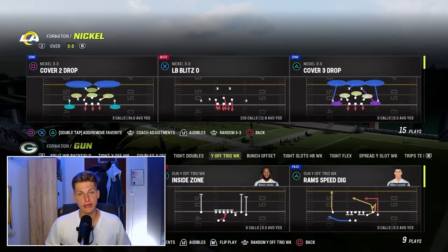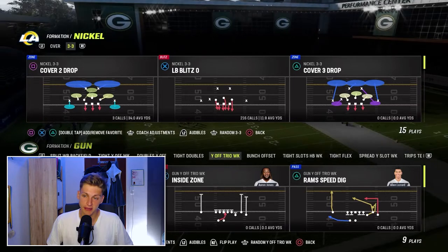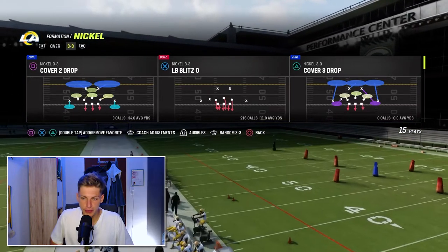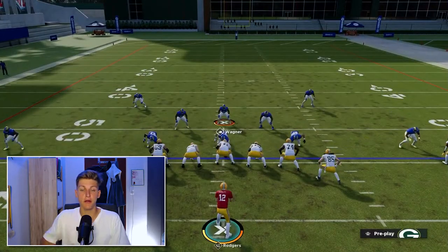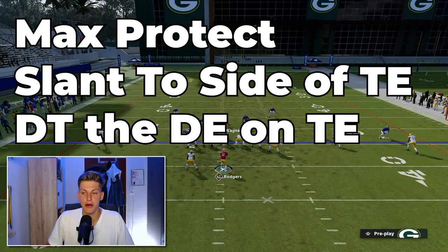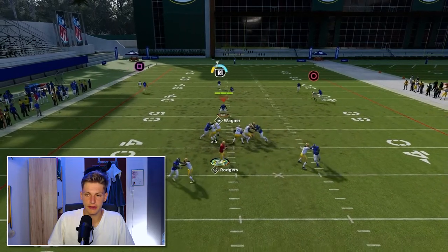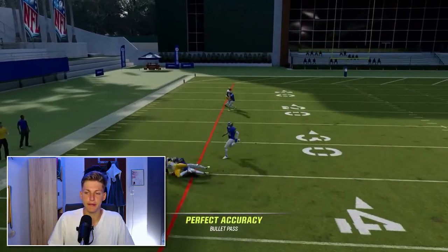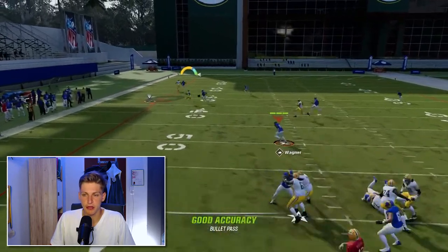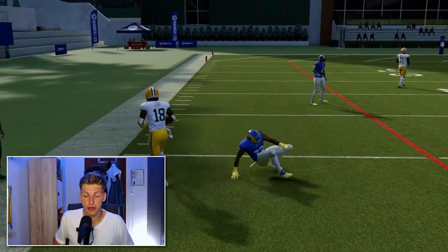As most people are in shotgun, we'll need a blitz pickup out of shotgun as well. Quite important for this is that you have the running back and the tight end on opposite sides. We're going to call RAM speed dig out of the wide off trio weak. We'll call the same defense. We're going to max protect, slant to the side of the tight end, and then double team on that side as well. This is how it looks — we just get enough time and we can throw an easy man-beating route. Just imagine having enough time just like that. Blitz is picked up, so we'll just throw it here, make a possession catch, and there you go — that is how you know this is consistent.